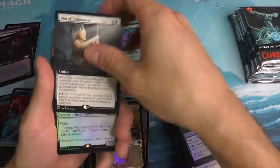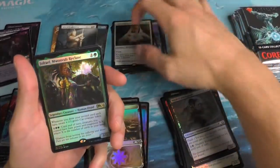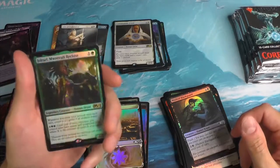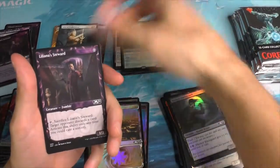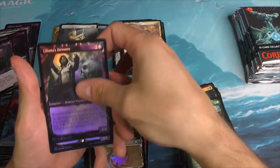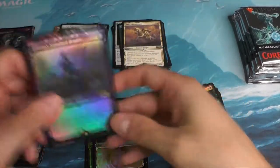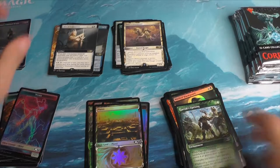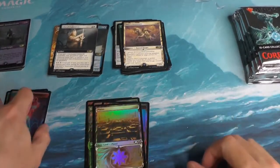The Idol of Endurance Extended Art. A Containment Priest. A Joel Rowell. A Bastard's Lieutenant. Liliana's Devotee. And a Standard Bearer. A pretty okay pack there. We're going to set these off to the side, make room for the next section.